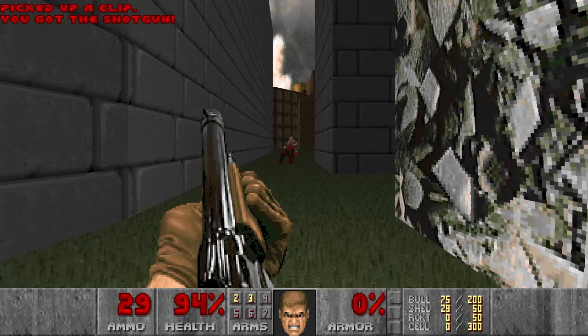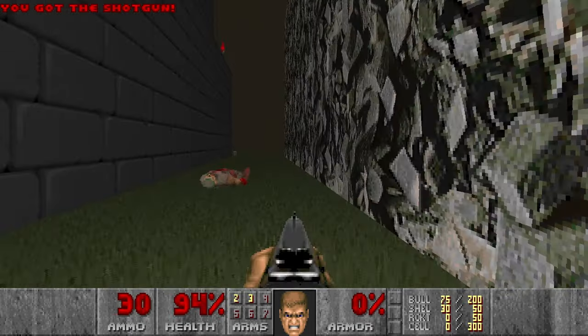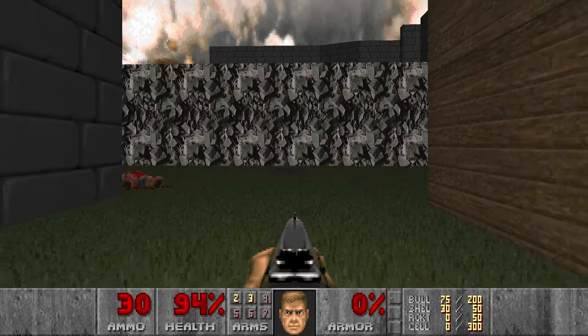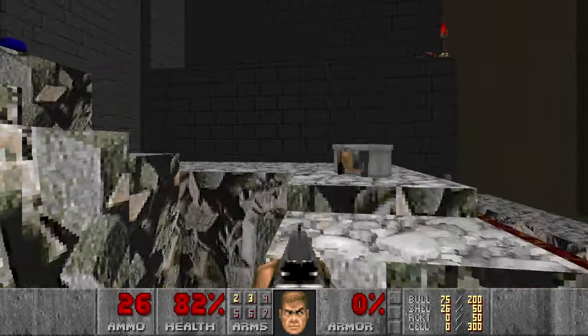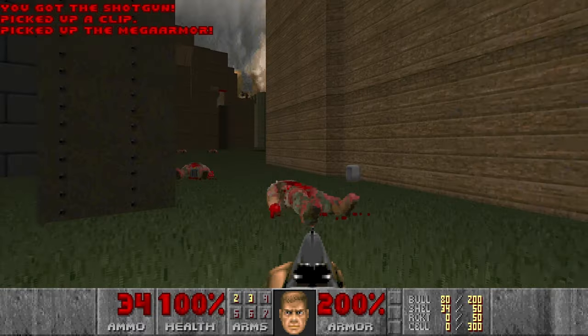Then let's kill these guys. And then I will press the switch to grab the mega armor over here. But first, of course, we need to kill all the shotgunners in this ledge. Now we have the mega armor and now we can move on.